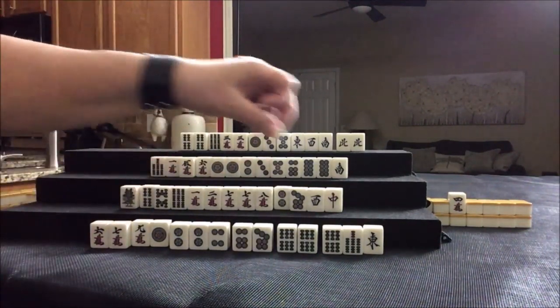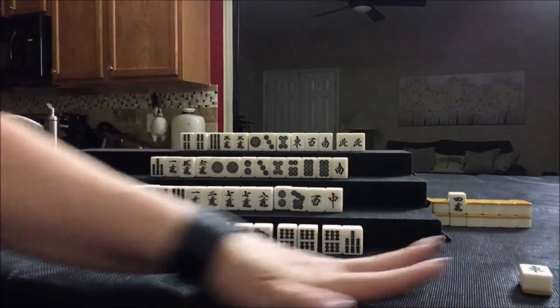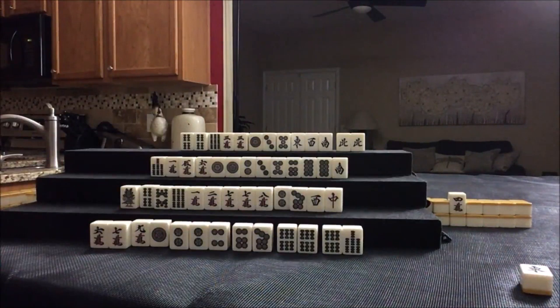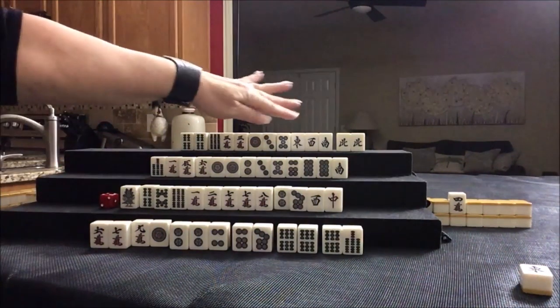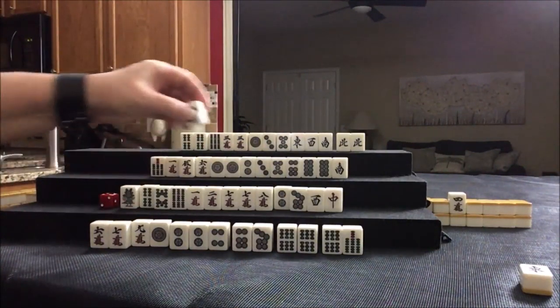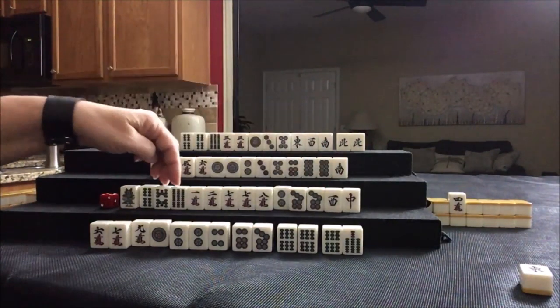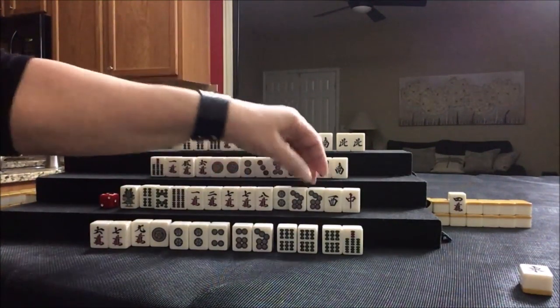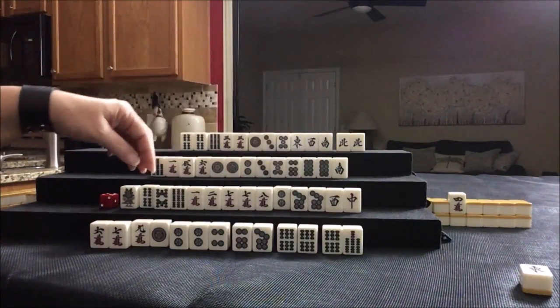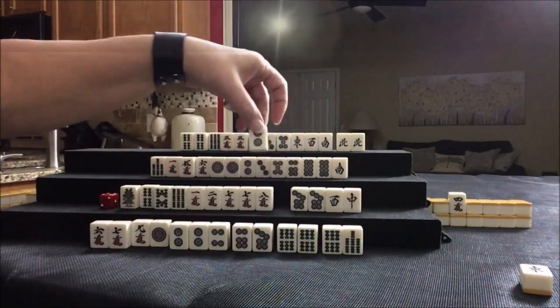We're going to discard East. I'm going to use this marker to track whose turn it is. Nobody can take East — there's a single up there. Seven dot drawn for South. We want seven, eight, nine. Oh, we have two pairs of sevens now. Since we were talking about outside hand Chanta, let's discard two dot.